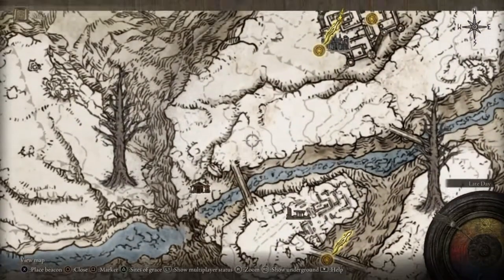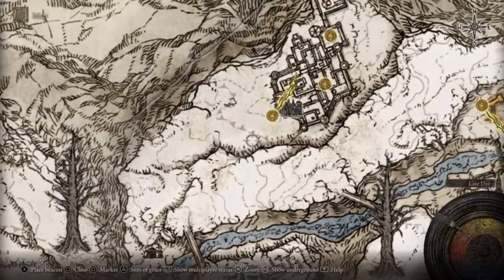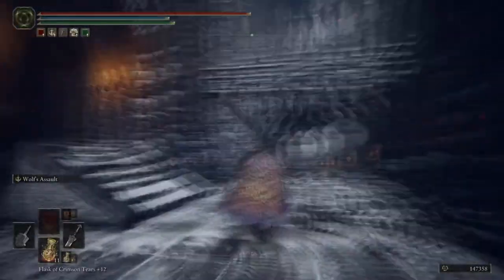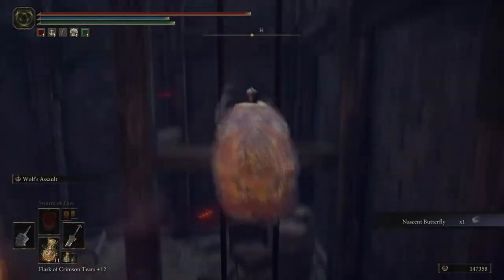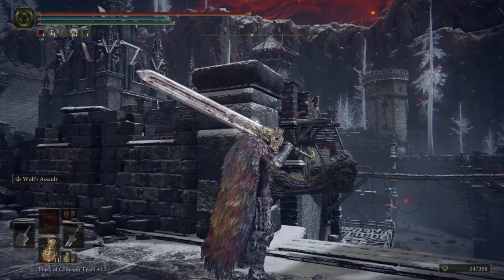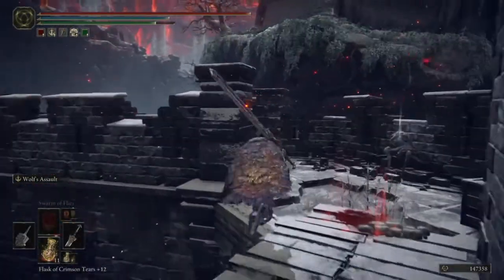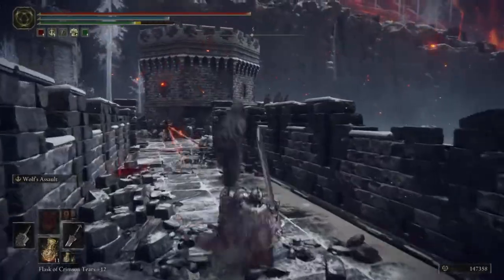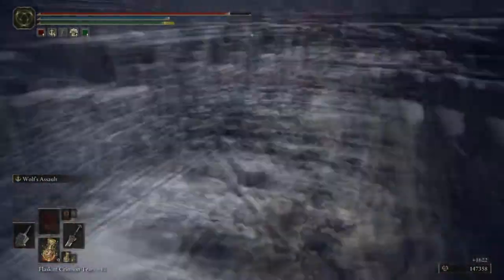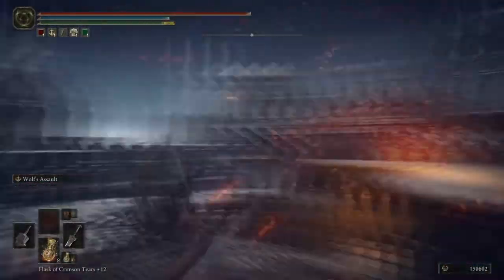The next painting is in Cuckoo's Evergaol - that's where the painting is and that's where the item is. To get the painting you take the shortcut but then turn left. There'll be a gargoyle there throwing pots, and there are ballistas that explode - they're the scummiest bit about this castle. Watch out for the ballista on the ballista.